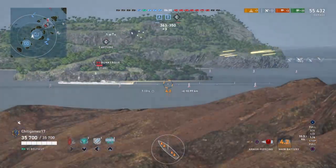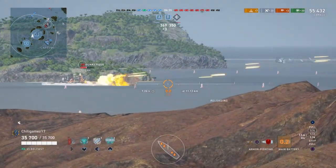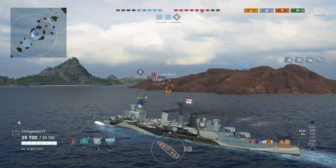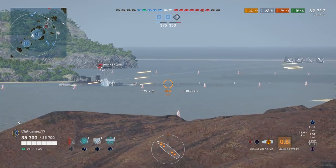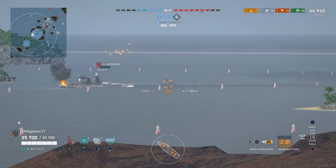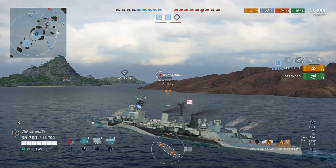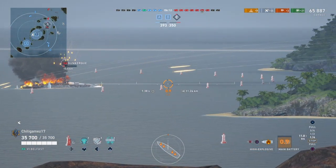We're actually going to start shooting AP now because since he's used damage control, he will be immune to fires for however long his damage con is active. And do not knock the AP on this ship — it's actually insanely good, especially since you're shelling out 12 of them. Once his damage con comes off, I give it usually two salvos, then switch back to HE, and this guy is dead.